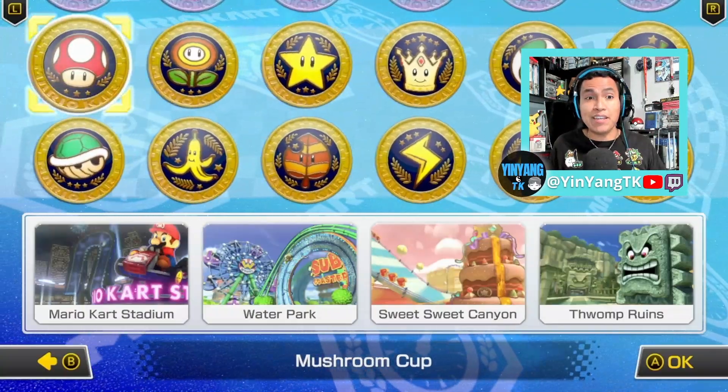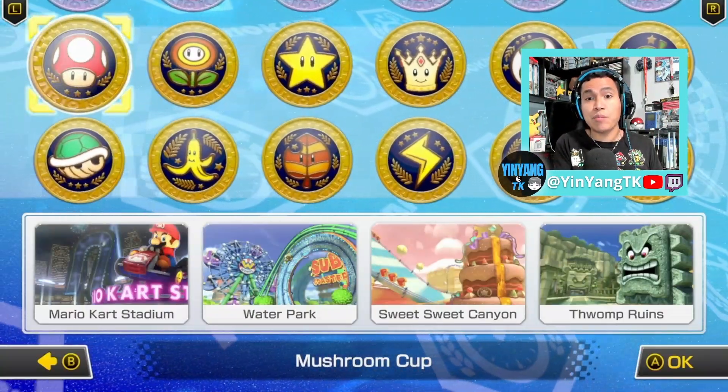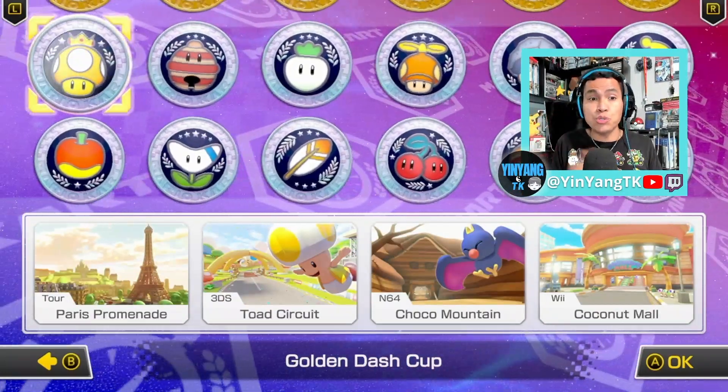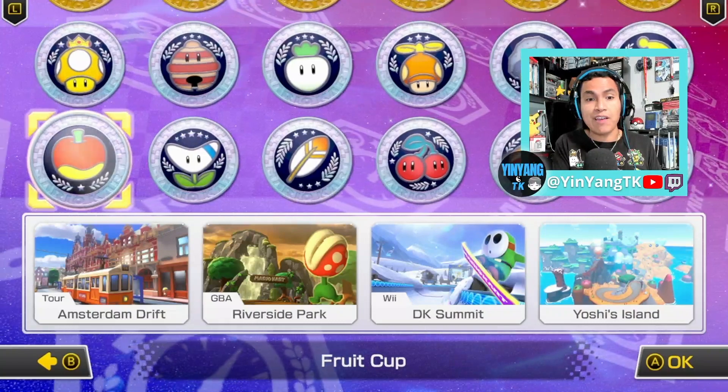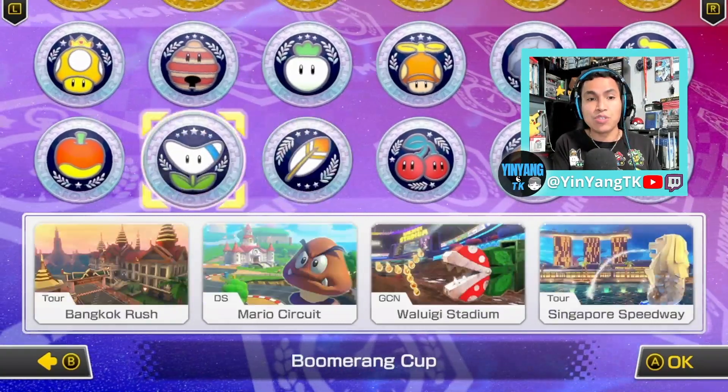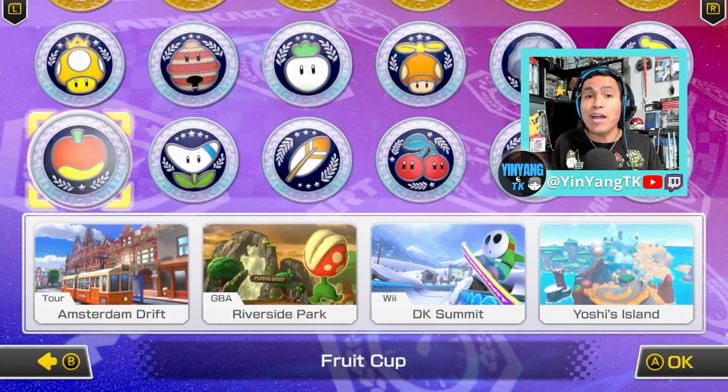We've made it to the course select screen. Press the R button and you'll see the two new cups right here — the Fruit Cup and the Boomerang Cup. Those are the ones that are new.